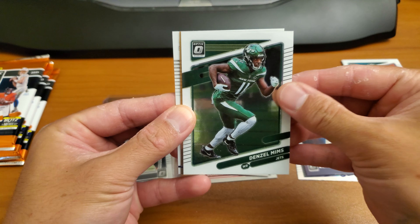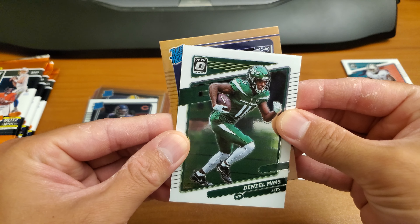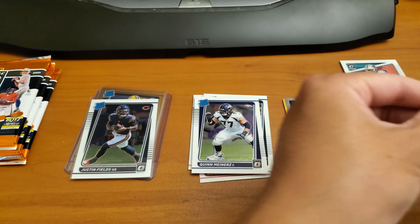Alvin Kamara. Let's pull the quarterback card — Quinn Meinerz. And Seahawks... Dwayne Eskridge. Three packs left.